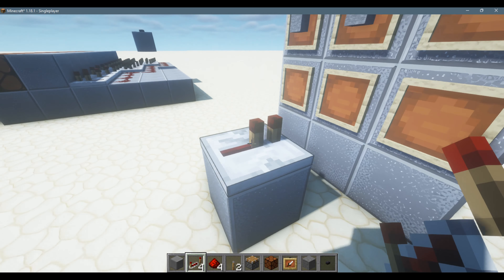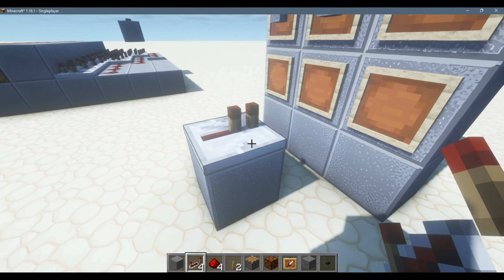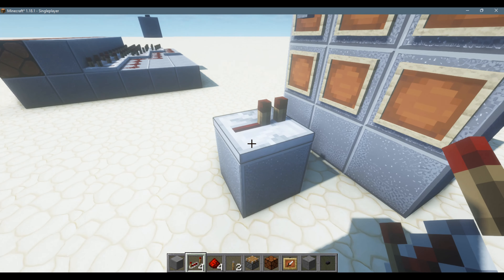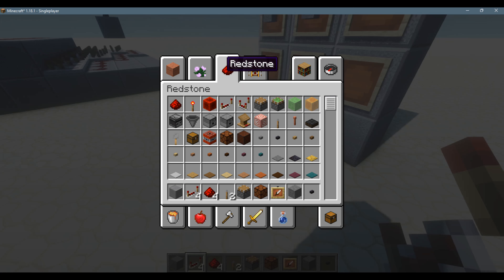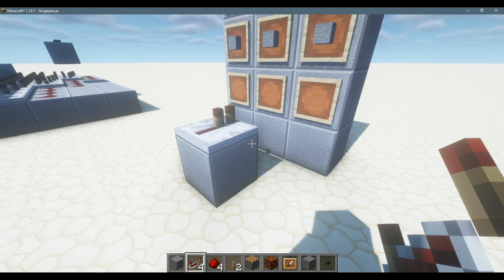The redstone repeater, when placed on the top surface of a block, looks like this, and it cannot be placed on any other surface of a block. It is also found in the redstone tab of the creative inventory.